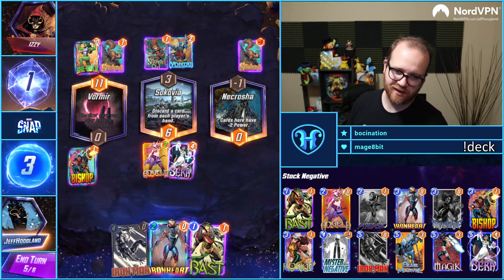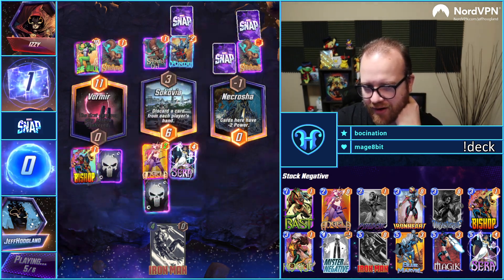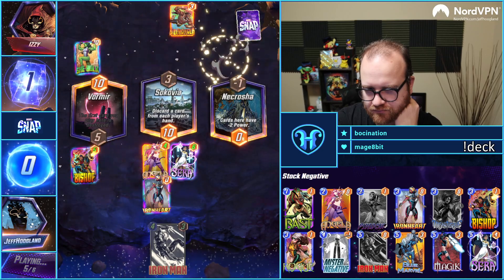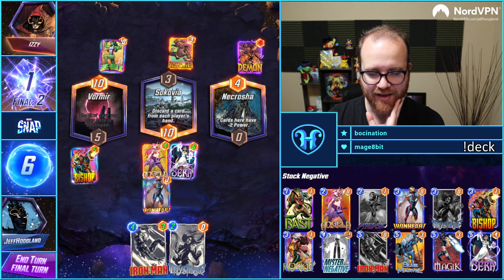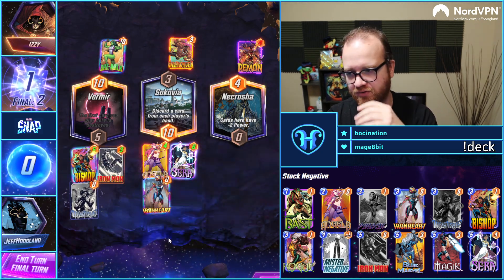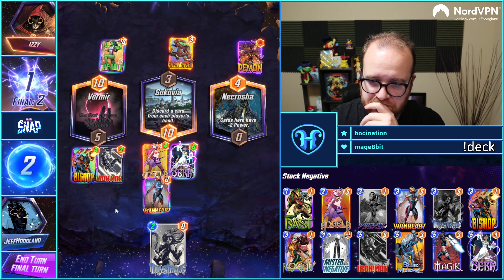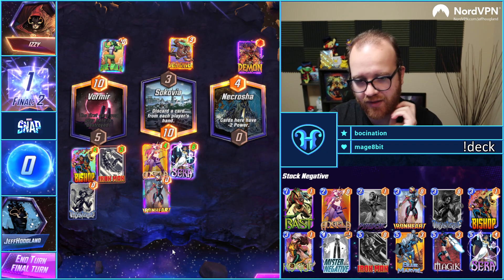The awkward part here is I kind of have to compete over here. We're hoping to draw Mystique next turn, then we have three power Iron Man into Mystique in the middle. Unfortunate timing that Killmonger gets our Dork. Do we think they're going to play for Sokovia? Part of me thinks it could be right to just do this — without playing Mystique here I go five up to ten, then double to twenty. This does beat Leader, but some Death Wave decks do play Leader.